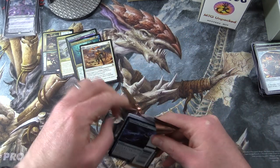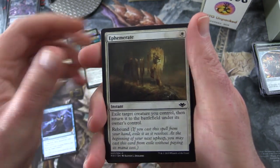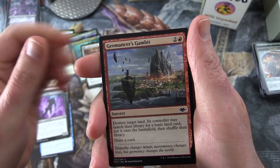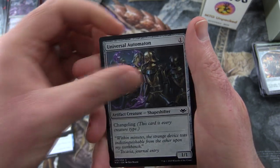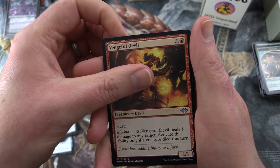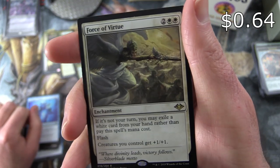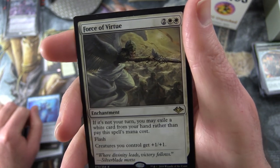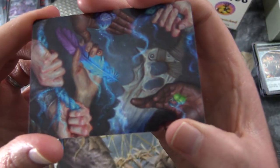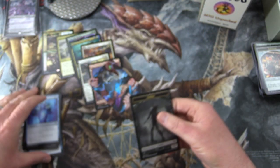Final pack for Benjamin: Modern Horizons, English ordering. We have Choking Tethers, Ephemerate, Bogardan Dragonheart, Thornado, Azra Smokeshaper, Geomancer's Gambit, Settle Beyond Reality, Universal Automaton, Mob, Segovian Angel. Uncommons: Talisman of Creativity, Vengeful Devil, Canning of Esior. The rare is Force of Virtue — Enchantment for four: if it's not your turn, you may exile a white card from your hand rather than pay the mana cost; it has Flash; creatures you control get +1/+1. Also a snow-covered mountain, Rebuild, and a Zombie token.